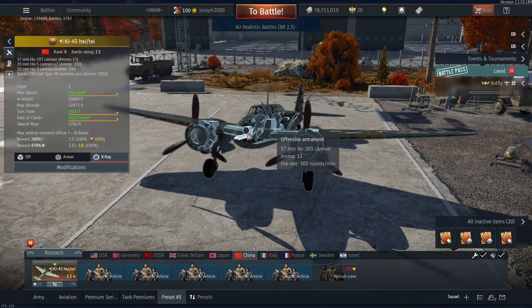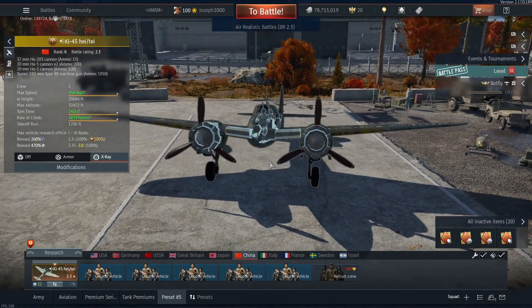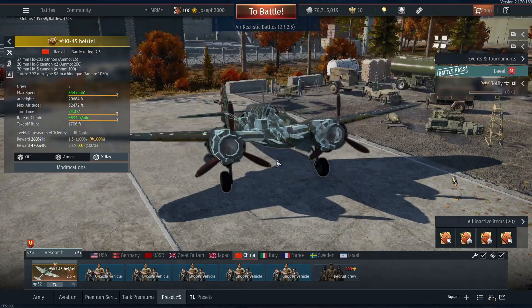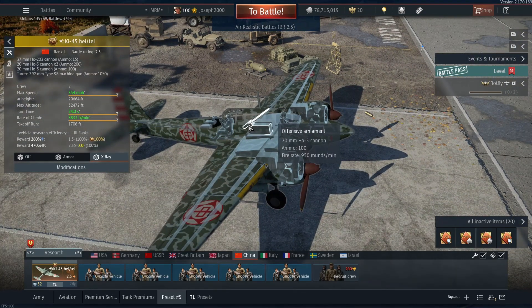Starting off with the guns, we have a 37mm Ho-203 cannon with 15 shots, which has an incredible fire rate of 300 rounds per minute — pretty dang good. We also have access to a Ho-3 cannon with 100 shots, which is perfectly fine. Obviously the 37mm will run out first, then it'll be this.